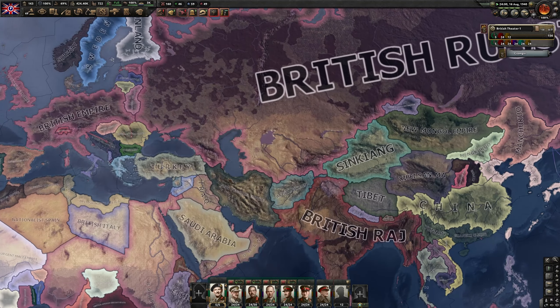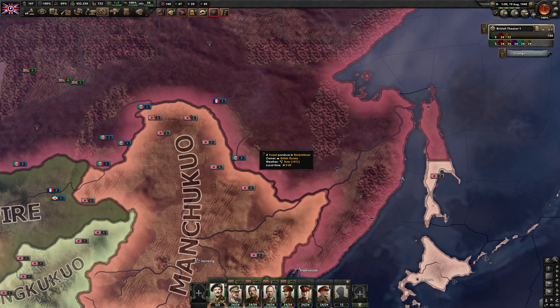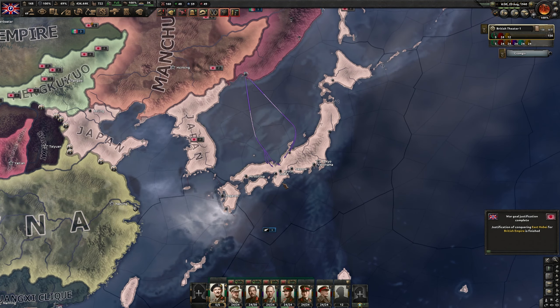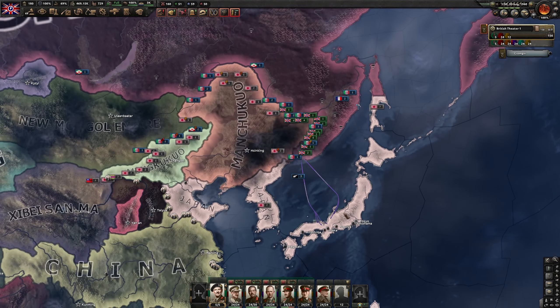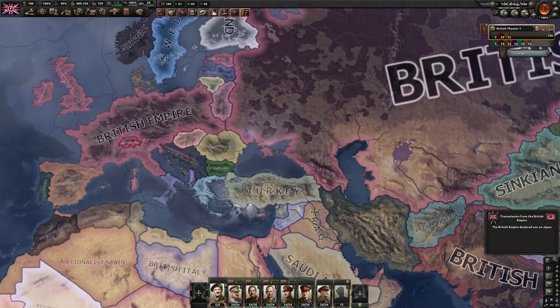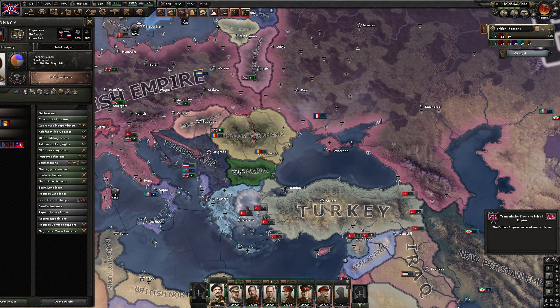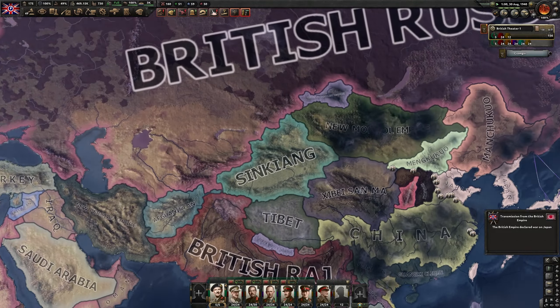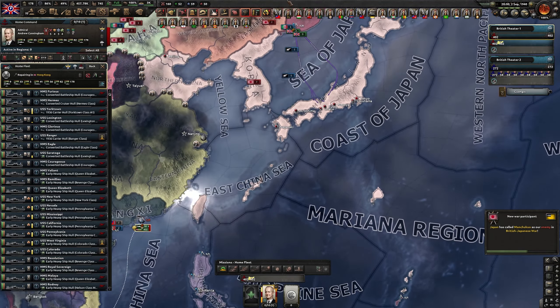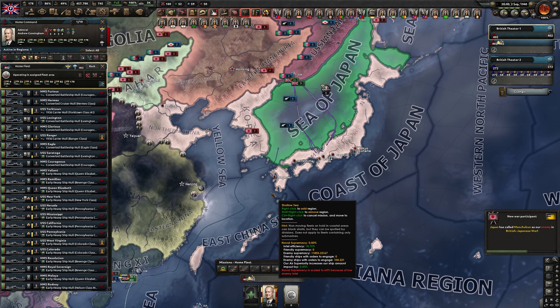This game is weird. Now this is the claim that we wanted on Japan, and now we can start the war against Japan. In any case Japan cannot do anything to us. And while we are at war with Japan we can start justifying on Yugoslavia. And then later on we'll do Spain as well. We want our fleet to cover the Sea of Japan.